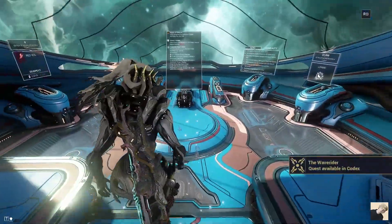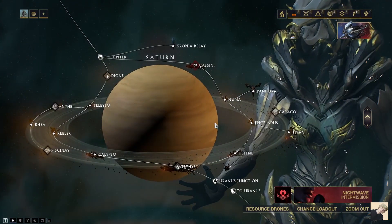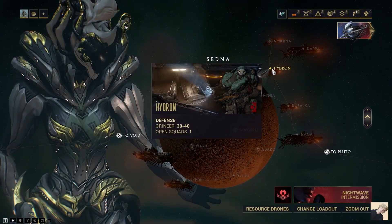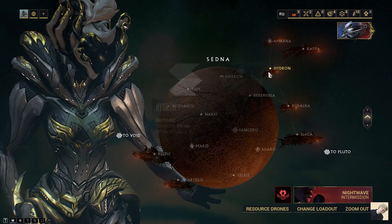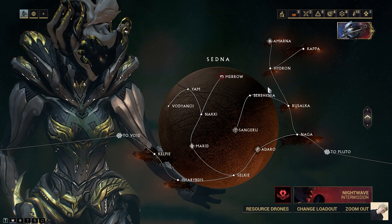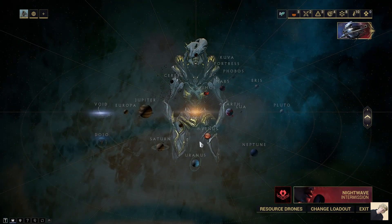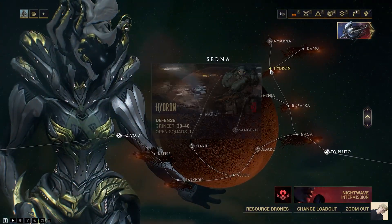For regular players who can't quite do level 60 to 70 missions, go ahead and run Helene for a while until you get comfortable, then move over to Sedna and start running Hydron — a slightly higher level defense on the same Grineer tile set. Level up your weapons, get them to level 30, regain mastery rank so you can start getting more powerful weapons. The pattern is: early game go Helene, then transition to Hydron on Sedna.